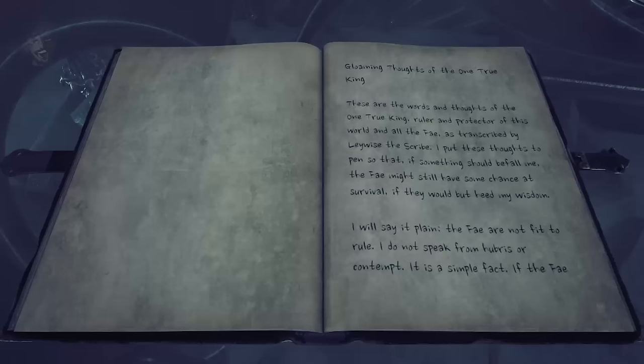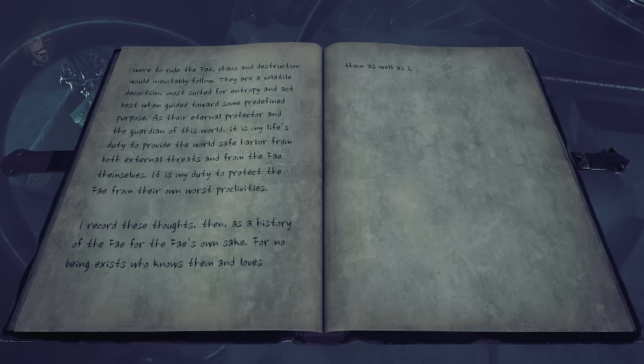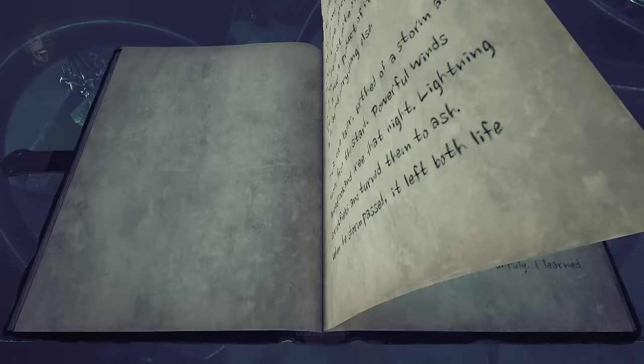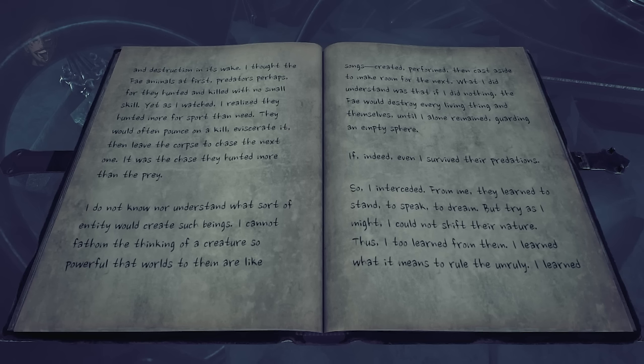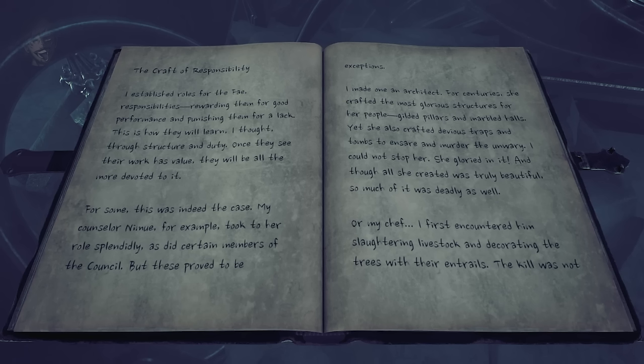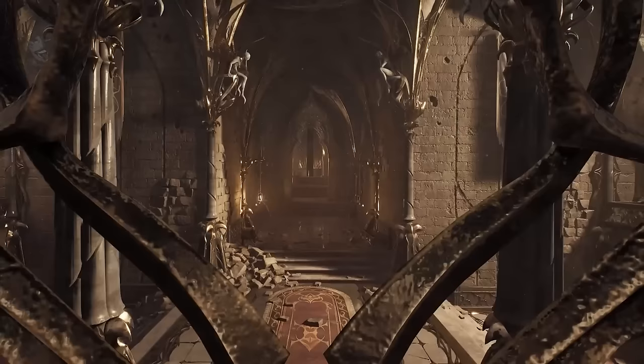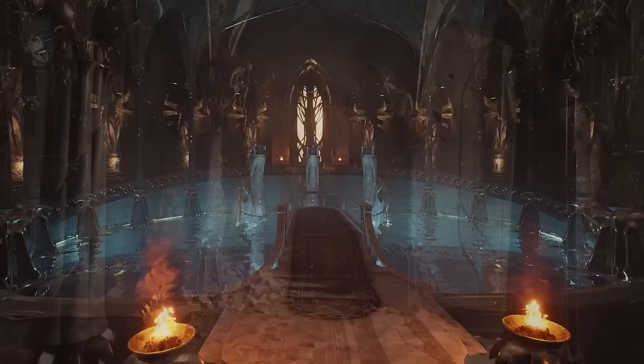The One True King would write in his diary that the Fae themselves are not fit to rule. The reason was that they, by their very nature, are volatile beings built to destroy — he even states it's his duty to protect the world from the Fae. 'The powerful winds levelled rocks and trees, lightning turned fields to ash. After the storm, out of the ash, the Fae were born. But their nature was there to see right from the start. They hunted not out of need, but for sport. And they loved the chase.' The king would nurture them and try to teach them to stand, to speak and to dream, but it didn't really work. The king ruled with an iron fist and would have the Fae live by a strict set of rules, when in reality the Fae preferred a more chaotic lifestyle. There was prosperity in the kingdom of the Fae, but only for those who offered praise and fealty to the king. So a plot was hatched to get rid of the One True King. An imposter essentially tricked the Fae council into thinking the One True King needed to go in order for the Fae to be free.